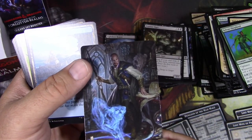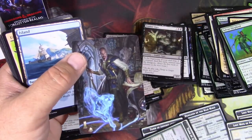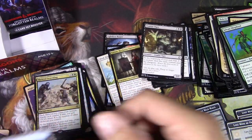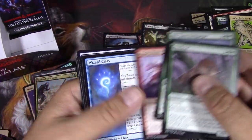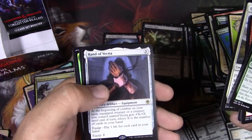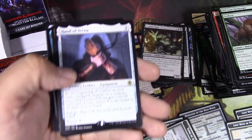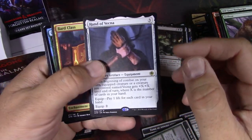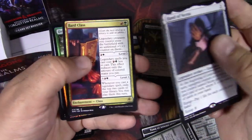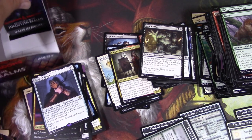Mordenkainen and his dog illusion — we just picked up the token for that. Basilisk. Hand of Vecna. Another big theme of this set is the ability to assemble the Vecna pieces — the eye and the hand. And a Bard Class there, and a Druid Class in foil.